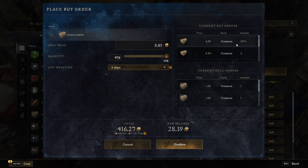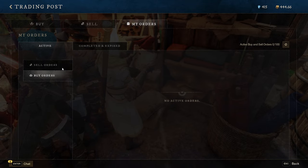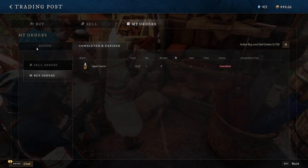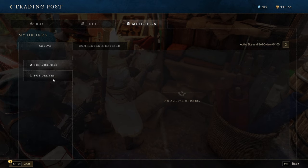The next person who tries to sell directly to the market will come to you first because you are the highest bidder. But if there are 2,000 at 0.85 you might just add 0.01 on top — it will sell your order first until someone comes along with a higher bid. You have to continuously update your orders. In the 'My Orders' tab you can see active sell orders and buy orders, completed orders, and expired ones.